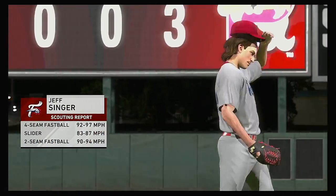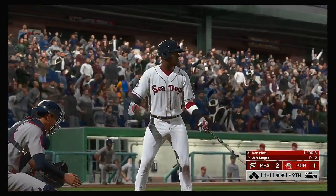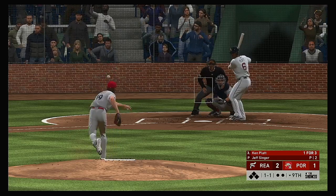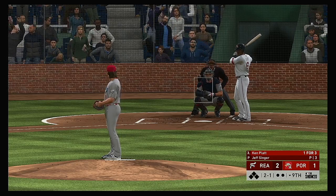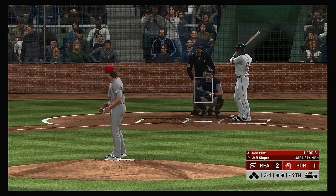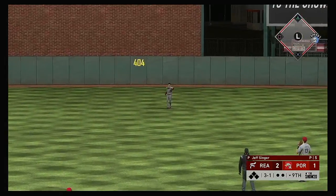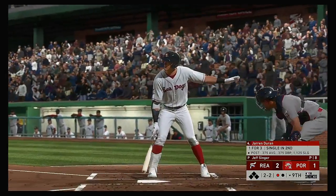Jeff Singer comes on looking for a save here in the bottom of the ninth inning, number 19. Ken Platt will be the first one to greet him — he'll have to bat from the right side of the plate. Lays off the slider — two and one. He's fallen behind now — three and one. Great situation right here leading off the inning — you've got to find a way to get on base. Gutierrez is there and that's not the start to the bottom of the ninth this crowd was hoping for. One away.